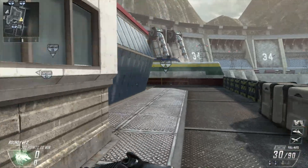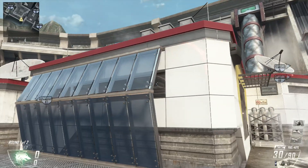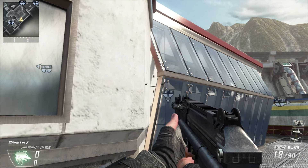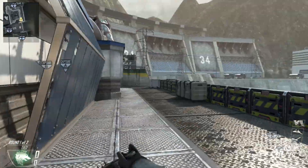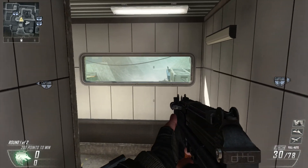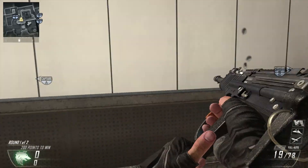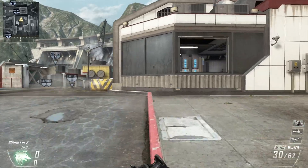I also have a grenade spot — probably my favorite. If you come up around the side and somehow snuck past somebody in this building, you can take a grenade and throw it right through these windows. You can't throw through that part of the glass but if you get in the crack you can throw it there, and if you're really talented you can bank it off there and hit inside. This applies to both sides. Also, if they're coming around A, you can get a little jump to peek and see if they're coming, and if you're really good maybe even pull off a kill.